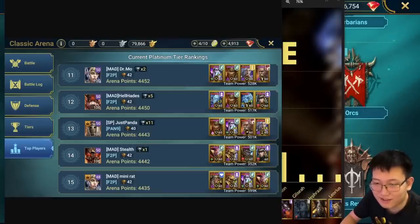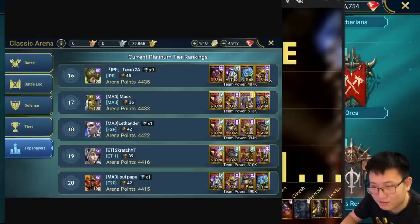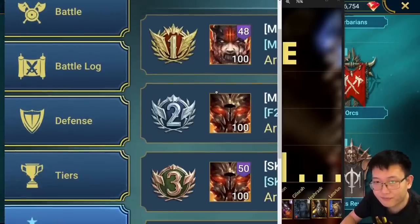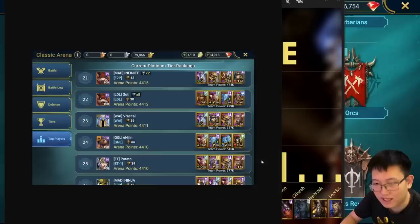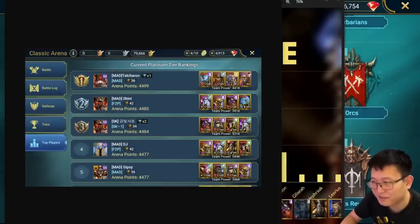Everybody's using Marichka here. Some Harima. Nekrit is still super popular. Then pretty much same stuff - Duchess, Nekrit, Harima, Marichka - a lot of new names. New champions are always so OP. Harima, Terus. Surprisingly, the people who use Ultimate Death Knight and Pytheon are actually on the top. If we compare number 20 to number 1, we can see these are the people who stuck to the old meta, and these are the people who put Ultimate Death Knight and Pytheon on their defense.